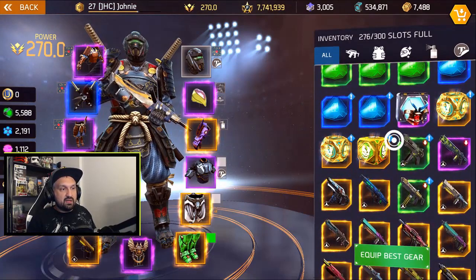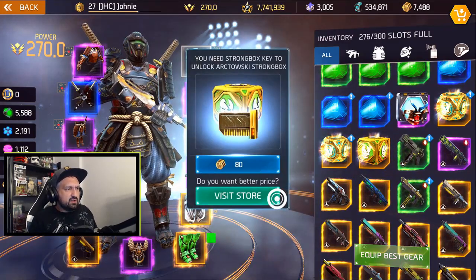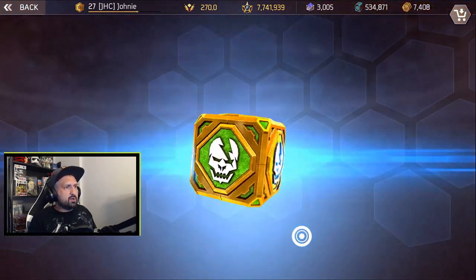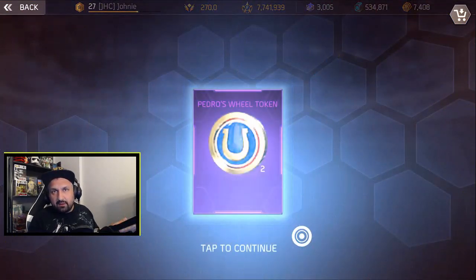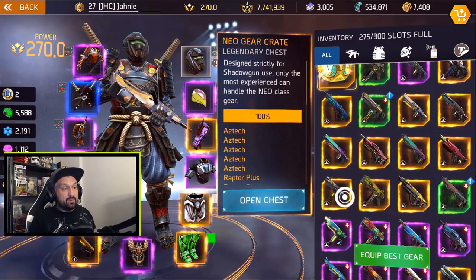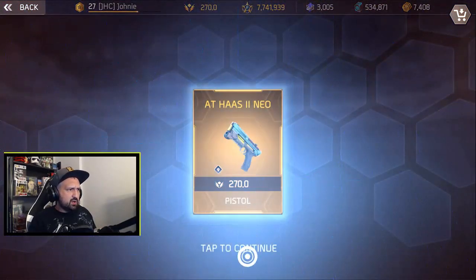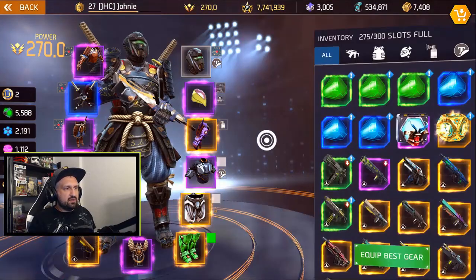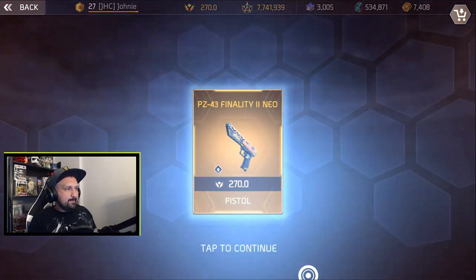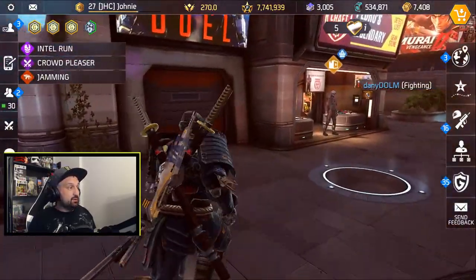We got a bunch of stuff to open today. First I got a strong box from my daily missions, so I'm gonna use a key for that. Then we open the two Neo crates. Strong box first — usually I have everything so it's gonna be Pedro tokens. Let's go with the Neo crates. I have all the weapons except one, and anytime I get gear I'll be happy. So we have a pistol — not so good because I already have it, and Neo weapons aren't that great; they're legendary rarity but not so great. This is another pistol, so today is not a good day. But we still got the lucky wheel.